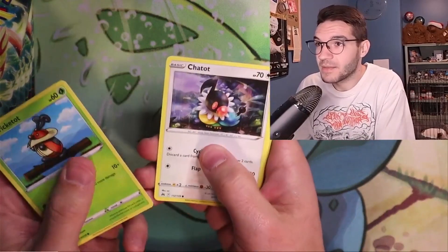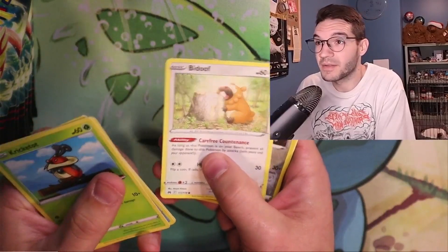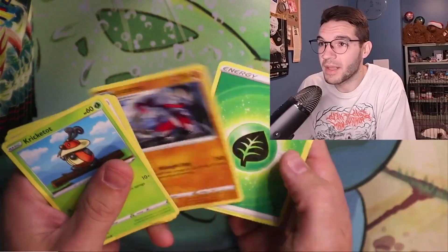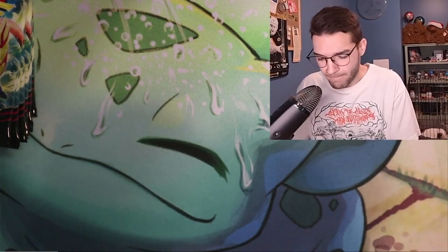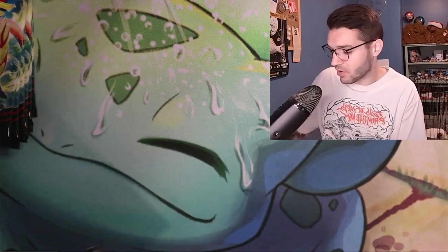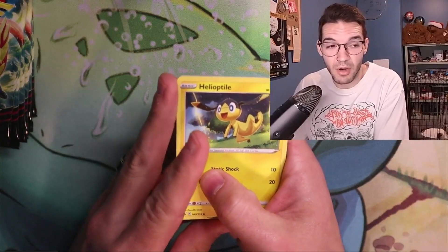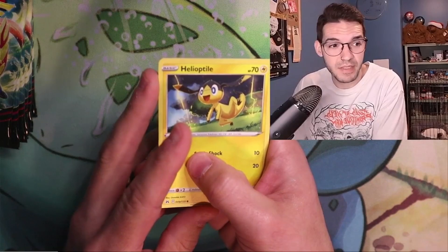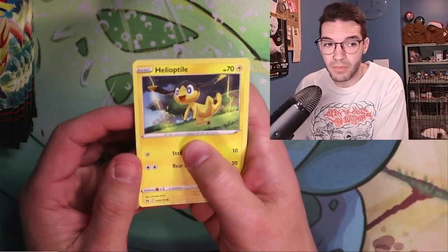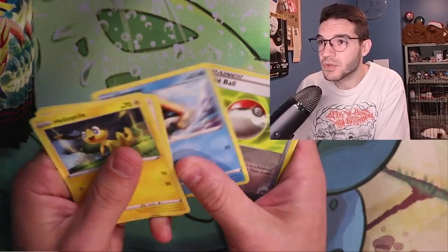We got Cricketot, Chatot, Mr. Mime, Sunkern, the Dusclops — I would love to find the Dusknoir later on — a Tangela and Lycanroc, plus another couple of good trainers. After having done this ten times with Scarlet and Violet era sets, trainers are the hardest thing to come by. Your EX Pokémon you'll see your fair share of, but trainers are such a commodity in this series because you just don't find much in a lot of sets.